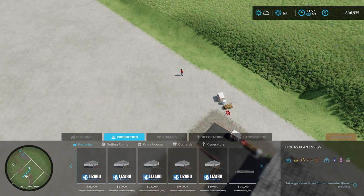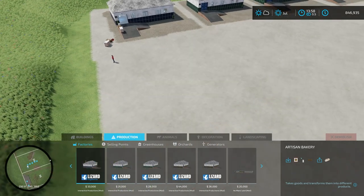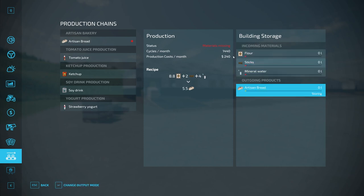Under production, this is the Artisan Bakery right here. Once you place it down it's going to cost thirty-three thousand dollars. Then if we go into our production menu, we go to artisan bread and we need to activate it. You can see here are our inputs and here is our output.